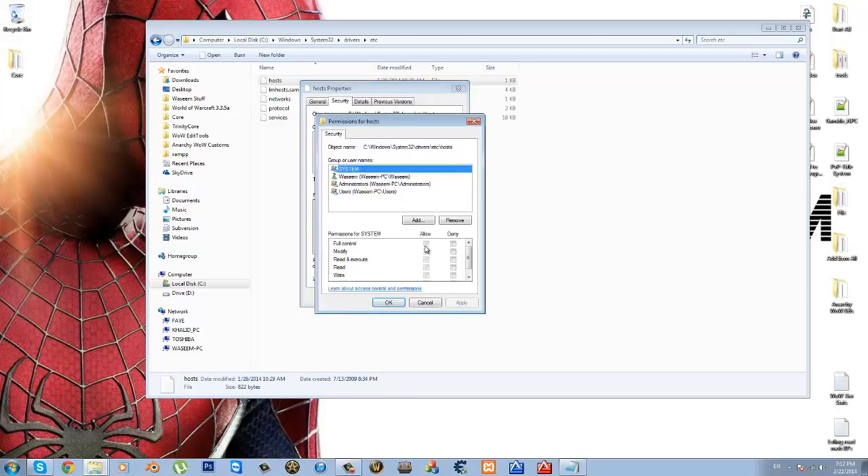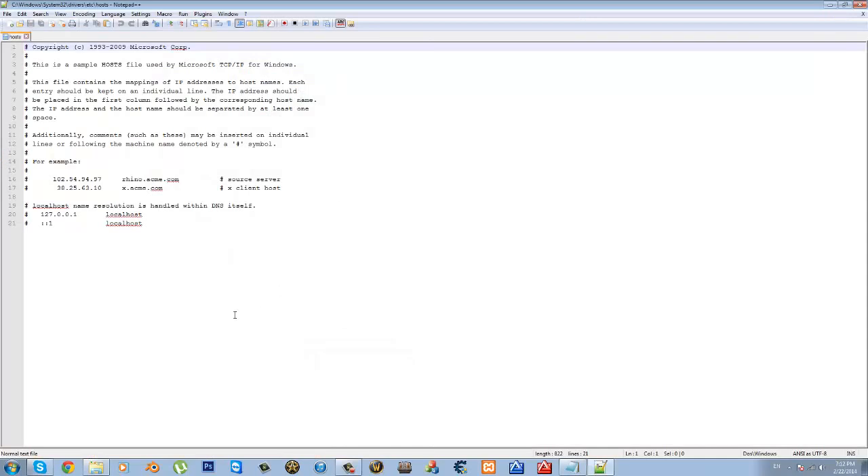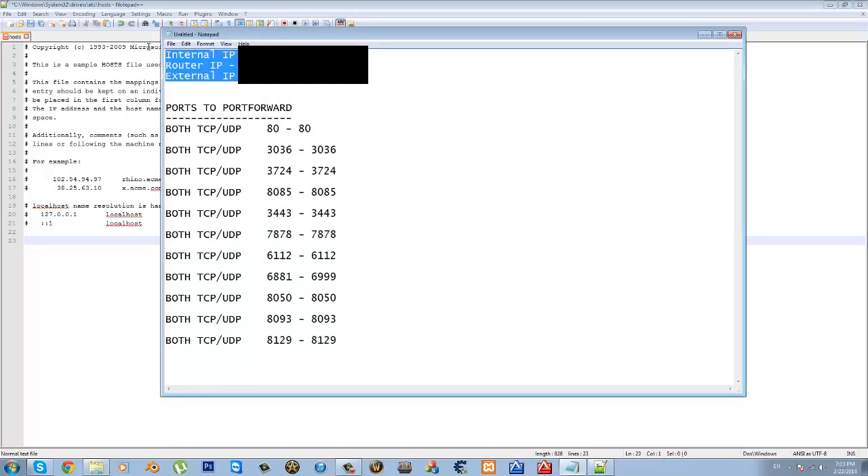For example, here is System — hit Edit, select the Allow All box, the Full Control box, just select that. For me it's already selected, and all of them are already on Full Control. After that, hit OK, OK, and then right-click on the hosts file and open it with Notepad or Notepad++. I like Notepad++ because it's my favorite text editor and it's more organized. After you've done that, go down to around line 23 or so.